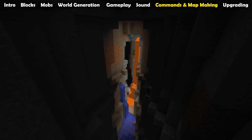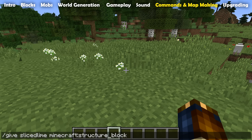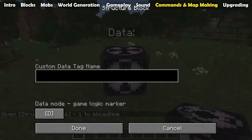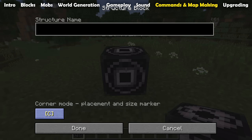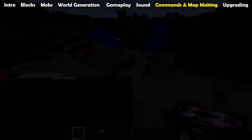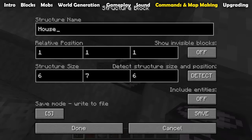The final section is going to be about commands and technical blocks for map making. First, the second technical block added into Minecraft in addition to command blocks: this is the structure block, and we could spend an entire separate video on it — and we shall. For now, its purpose is to store and load structures similar to what an MCEdit schematic or a one-command contraption could do. They have four modes: a save mode, a load mode, a data mode, and a corner mode.